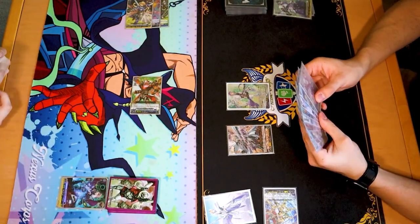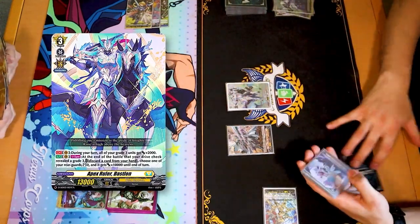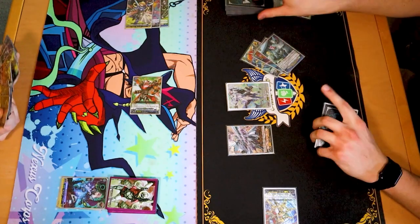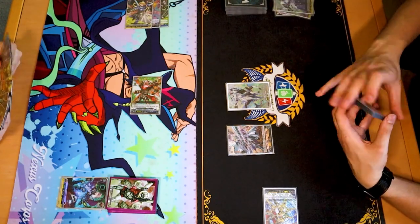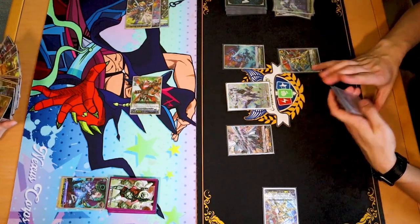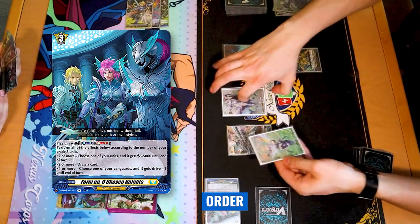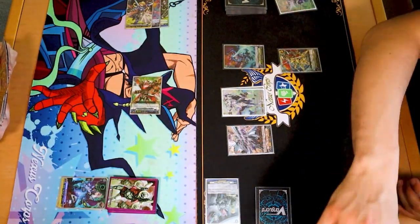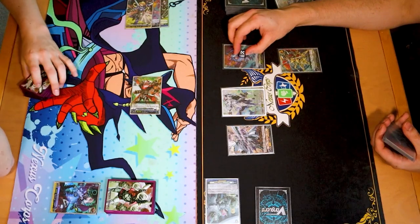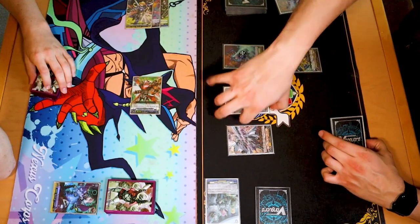Stand and draw. Discard, ride Diablos of Atlas Bruce. I'll swing 13 to Fassado. Two to pass. Draw, power to vanguard, I draw. Second check — let's go! Stand and draw. Discard for Bastion. Reveal three grade threes — nice, to draw a card. Then I will call and call. Now that I have four grade threes on the board, I'm going to activate my order — Soul Blast 1. I will give 5k to Dark Strain Dragon. I draw a card. My vanguard is now triple drive.